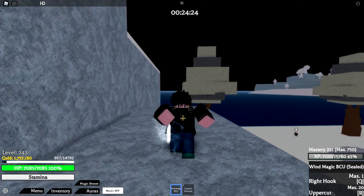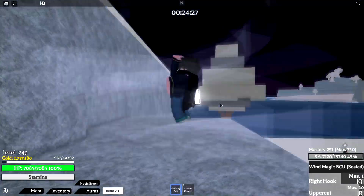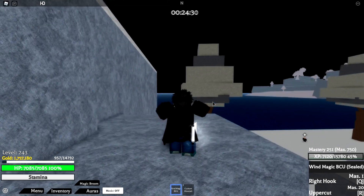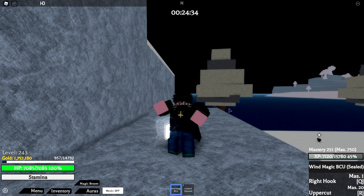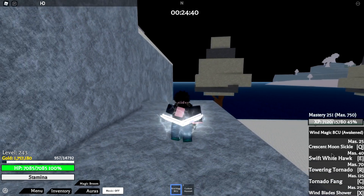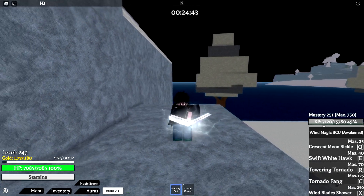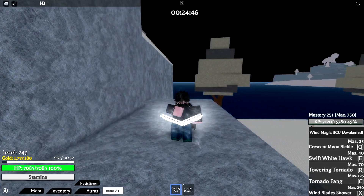So we have right hook and uppercut for basics — right hook is easy and good for basics, but the awakening is a lot better. To unseal your magic, press V and you get this cool animation. The awakening moves are: Crescent Moon Sickle, Swift Right Hawk, Towering Tornado, Tornado Fang, and Wind Blade Shower. Wind Blade Shower is actually really good, especially for grinding.